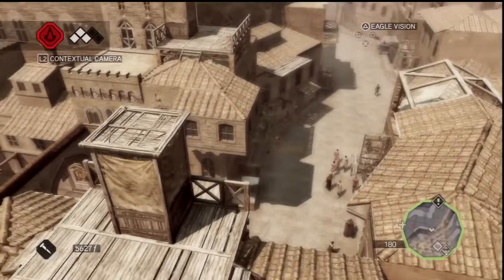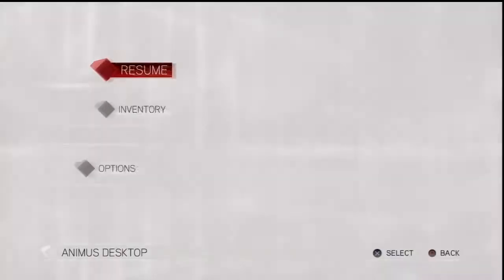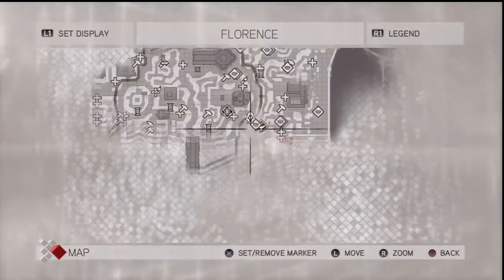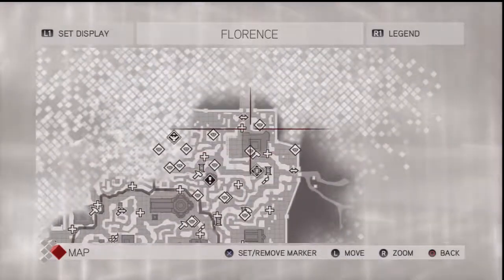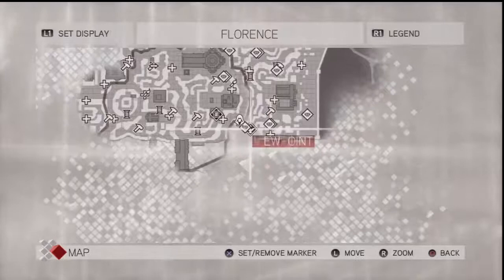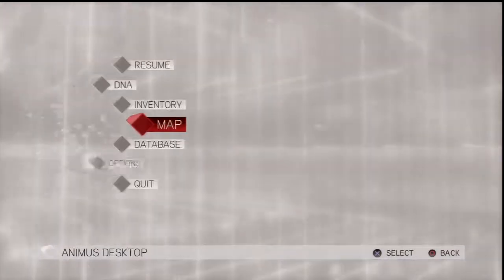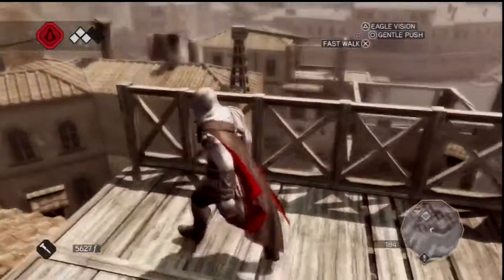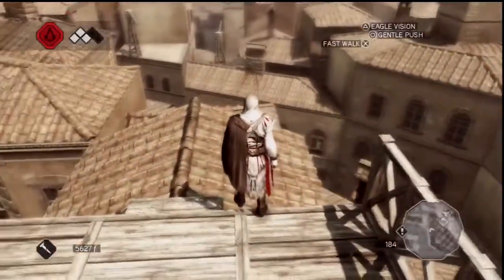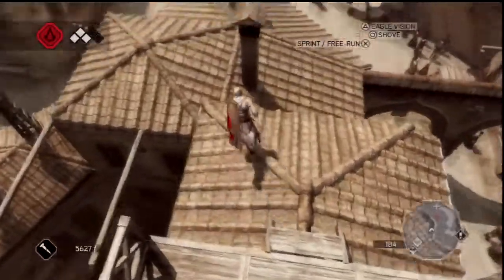Yeah, that did it. Okay, where did we end up after all that? Not where I wanted to end up. I wanted to head back up this way, but that's okay. Let's see what this viewpoint unlocks for us. Maybe pick up a few treasures. I really want to get some codex pages, because life isn't going to get easier for us as the plotline goes on. That's not the way life in this game works.